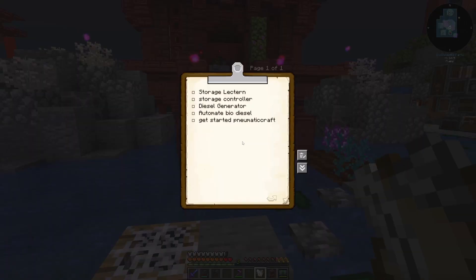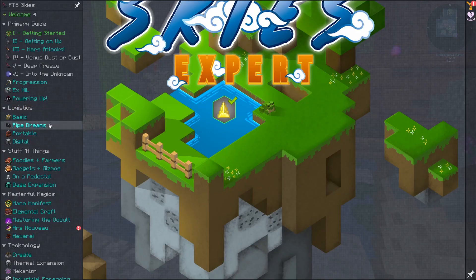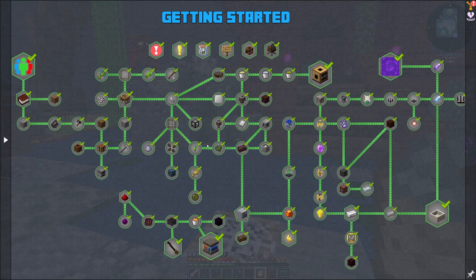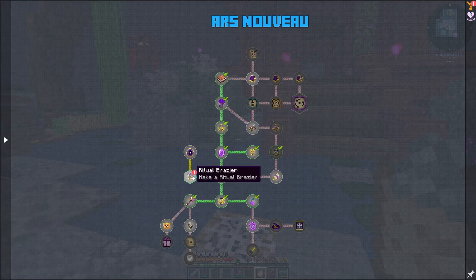All right, so I've got my handy-dandy clipboard. I've decided I'm just going to start adding things to it rather than trying to have an idea for a whole episode, because sometimes you get through things quicker and other times it takes longer. But at the top right there, we're going to finally make the storage lectern that was mentioned in the getting started quest line when we did some Ars Nouveau stuff. It was in the Ars quest line. So let's head over to Ars Nouveau.